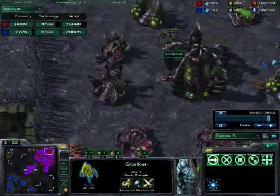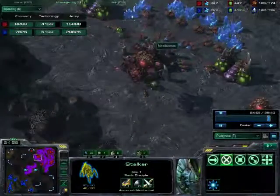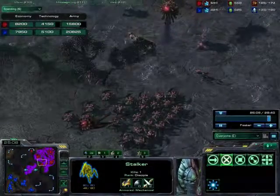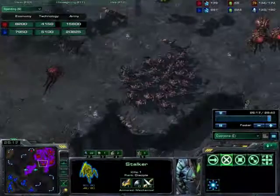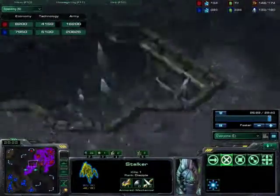He's got so much extra energy with his queens - he's just pumped out some creep tumors and starts spreading. I see a lot of people do that. They get additional queens or queens with lots of energy and they'll literally just put a row of like 10 creep tumors down. The creep spreads faster if there's more creep tumors in the area and it'll just explode across the map super fast - it's like cancer.